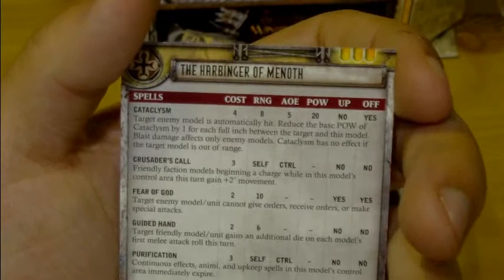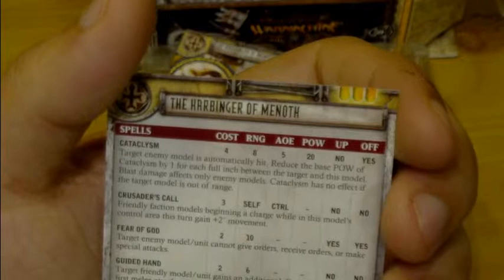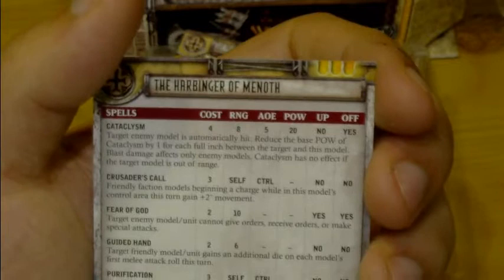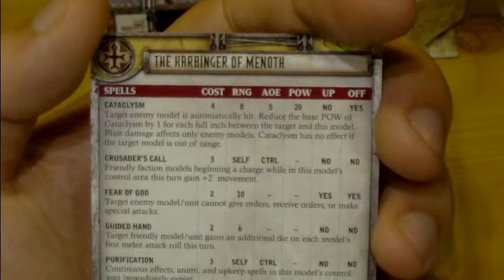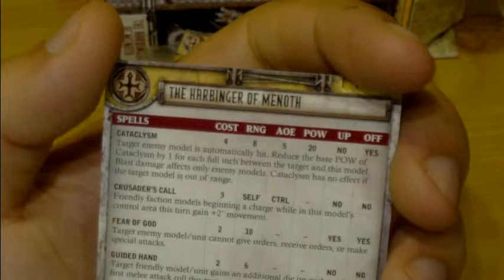So we'll look at her spells. We've got Cataclysm: cost 4, range 8, P+S 20, AoE 5. Target enemy model is automatically hit. Reduce the base power of Cataclysm by 1 for each full inch between the target and this model. Blast damage affects only enemy models. I never knew Harbinger had this spell until I looked on the card — that shows you how often it gets cast. Crusade is cool: friendly faction models charging in this model's control area gain plus 2 movement. Everyone loves extra movement on the charge — basically charge plus 5, so you're looking at about an 11 inch charge range on average for an infantry model. It also helps with Jacks since it applies to all friendly models.